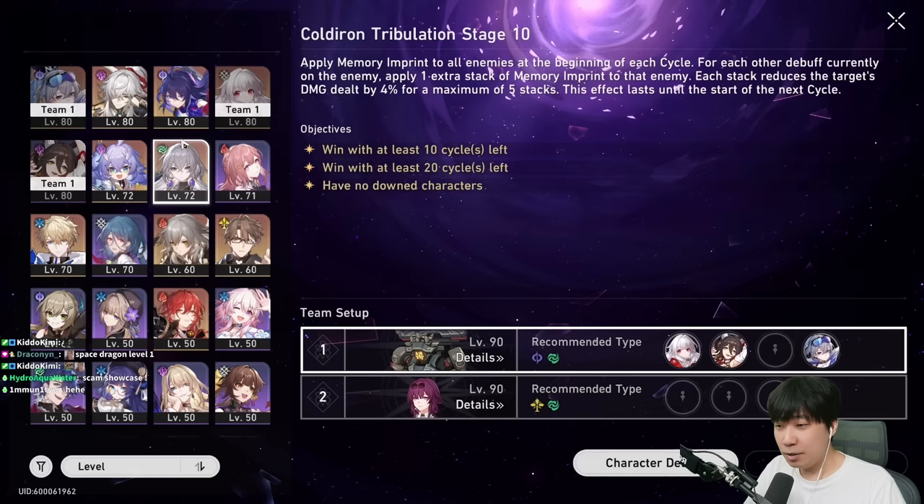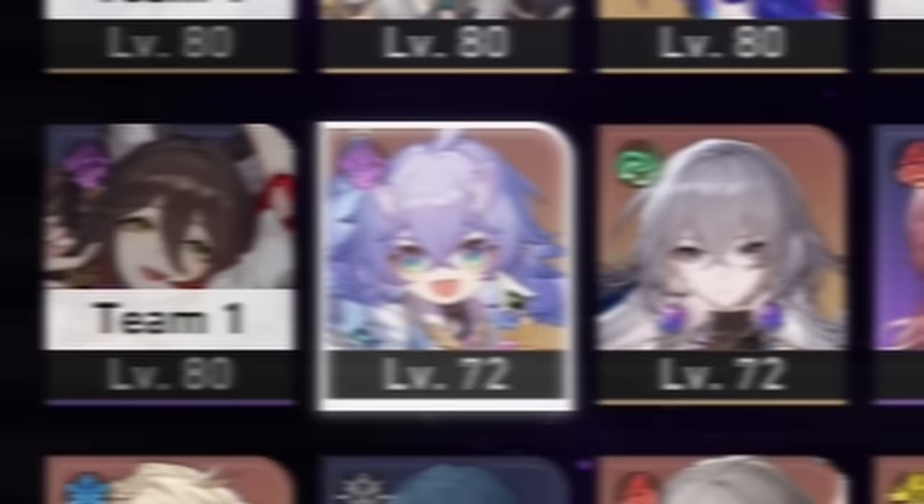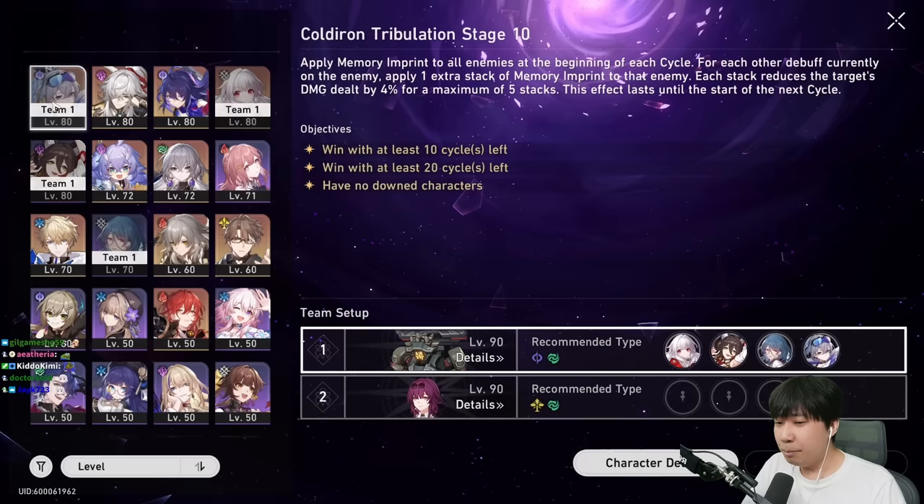The team comp I recommend is Clara, Tingyun, and I'm using Natasha just because she's physical. I could also use Bailu since she has a passive with 35% chance to resist CCs. Having Natasha is like double safety because we're also going to be using Silver Wolf — I'll reduce one extra RNG in weakness break. Let's take a look at it together.